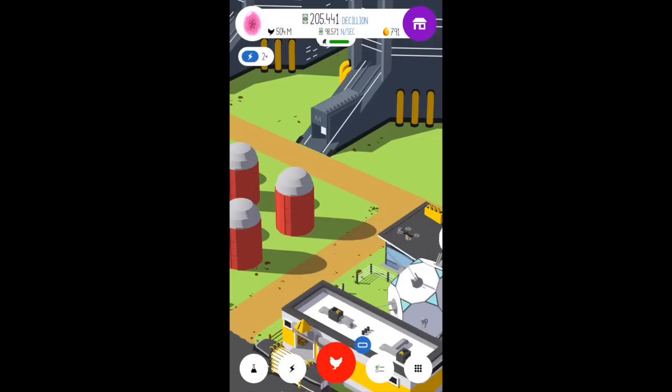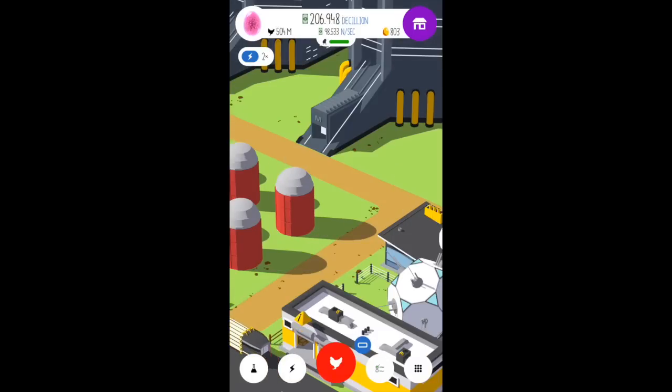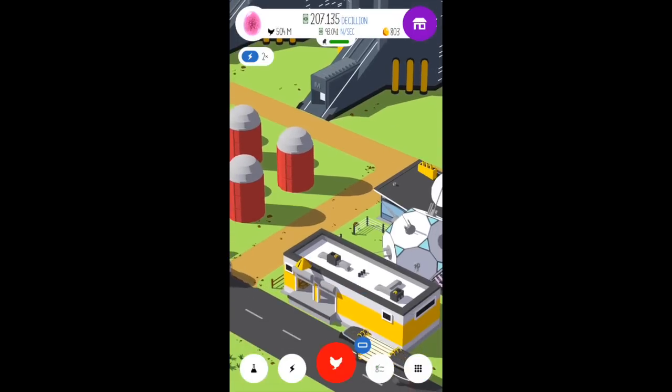Hello everybody, welcome back to another episode of Egg Incorporated with Logini Games. It is September 2016 and there has been a pretty big update to Egg Incorporated including a new egg — the Dilithium Egg — new missions, which I'll get to in a moment, a new vehicle, and new habitat levels.